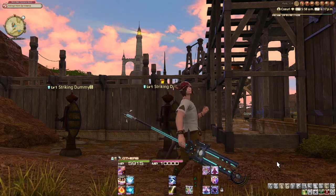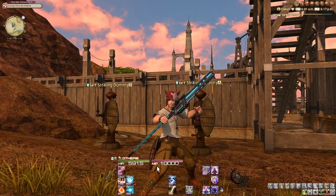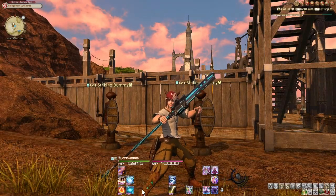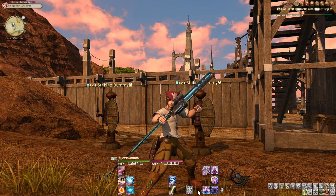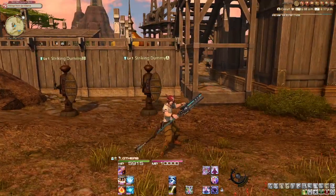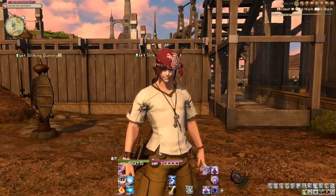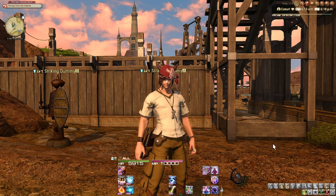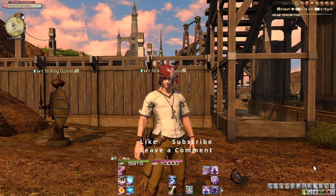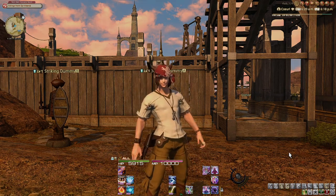That covers everything you need to know for the Thaumaturge up to level 30. Beyond that you'll be unlocking the Black Mage job with a whole new set of mechanics. After playing Thaumaturge to 30, you'll probably be able to figure out a lot of the advanced job's mechanics yourself — just read your tooltips, pay attention to what your abilities do, and practice on a striking dummy. If you enjoyed this, likes, comments, and subscribing are always appreciated. See you in the next one!